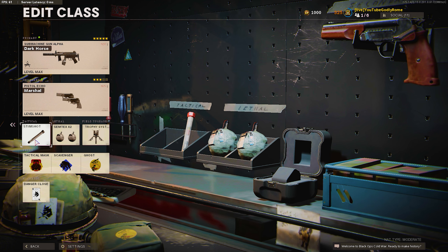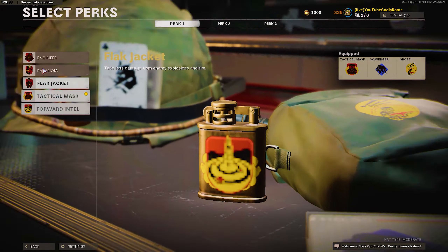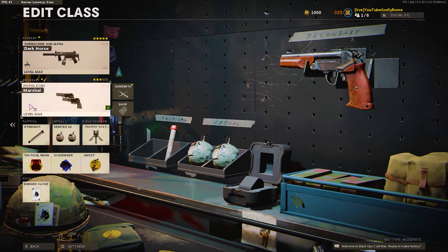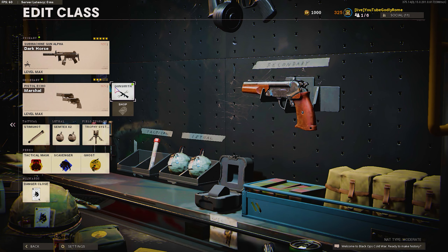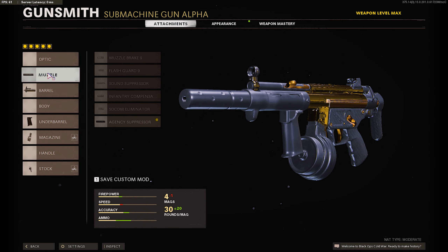As you guys can see, we have Danger Close and 2 Semtexes — that's the way to go, no cap. You guys need 2 Semtexes as well as a Trophy System and a Stim Shot, because if you're pushing and rushing around aggressively like me, you need a Stim Shot. For the perks we have Tactical Mask, Avenger, and Ghost. You can switch to Black Jacket or Engineer depending on the lobby — be adaptive.